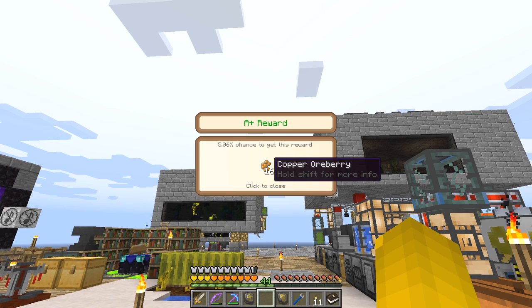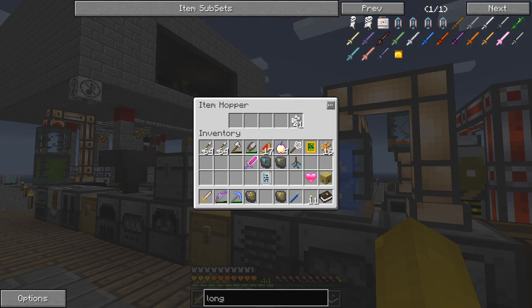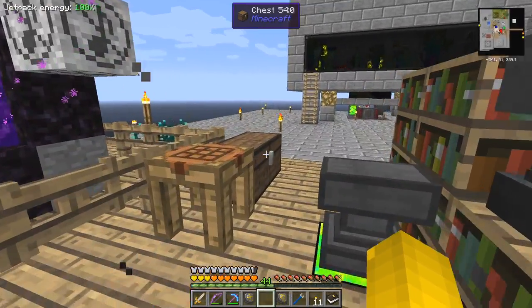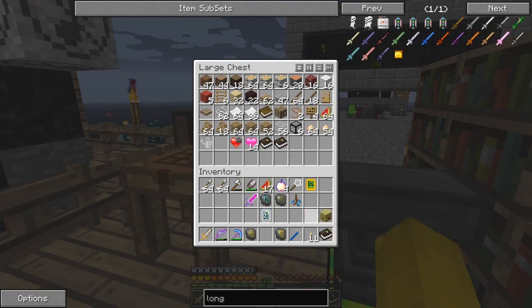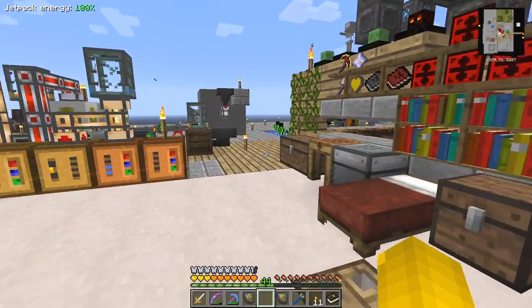My epic reward bag was 16 copper. It's not really so epic these days, but better than nothing. Let's put them into this hopper here. I don't need to use the hearts at the moment - I've got plenty, like 24. Maybe I'll need them later on.